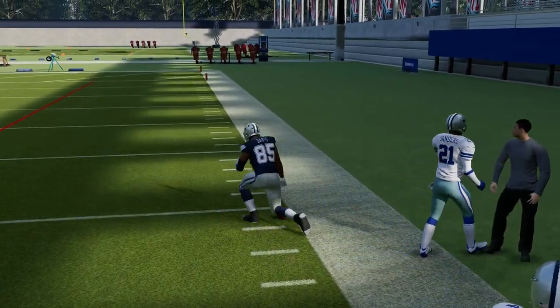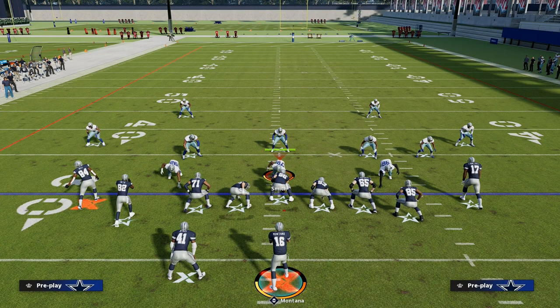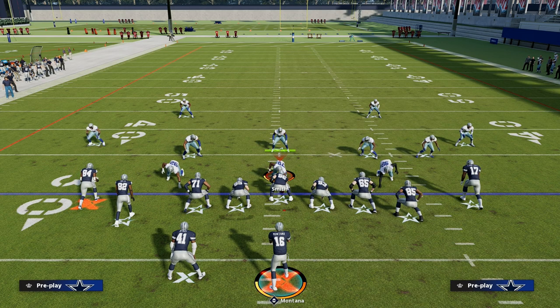So the five foundational passing concepts I'm running every single year: Y-cross, Y-sail, shallow cross, seams or six or four-verts, and Y-stick. Thanks for watching the video. If you want to learn more about this offense, join the Patreon for just $10 — it'll get you access to all of my ebooks, everything you need to become a better Madden player. You can sign up by clicking the link down in the description below.